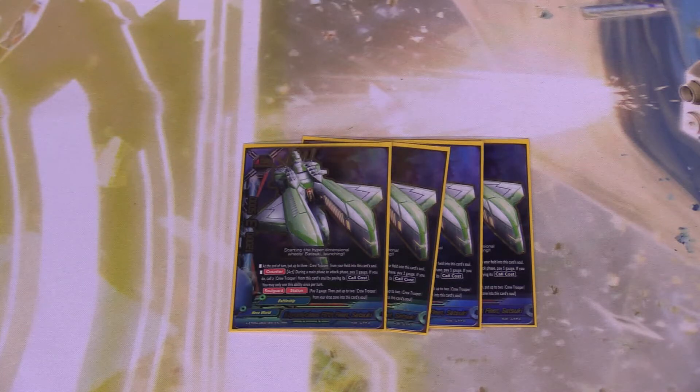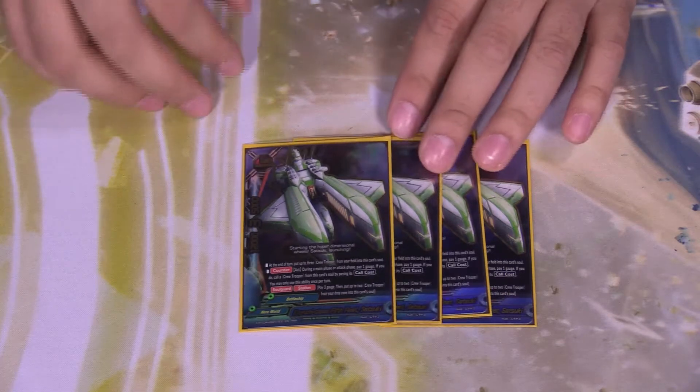It's a 5-3-12. At the end of the turn, put up to three crew troopers from your field into this card. Counter during the main phase or attack phase, you may pay one gauge; if you do, call out a crew trooper from this card by paying its call cost — once per turn. Soul guard and station: pay three gauge, then put up to two crew troopers from your drop zone into this card's soul. That's the only size five of the deck.